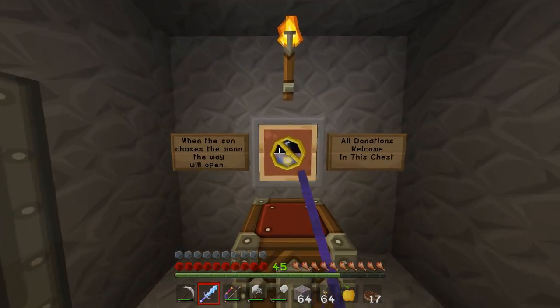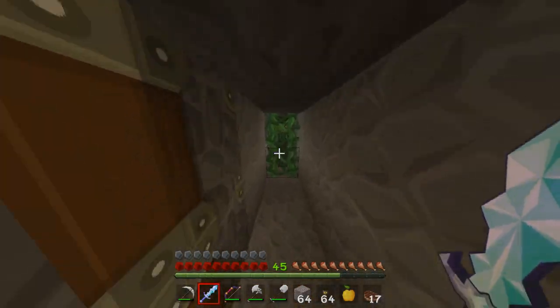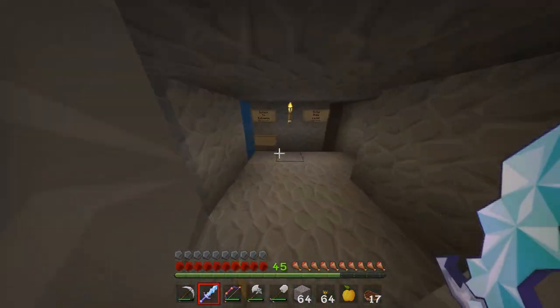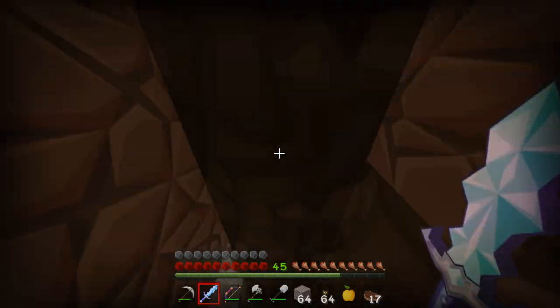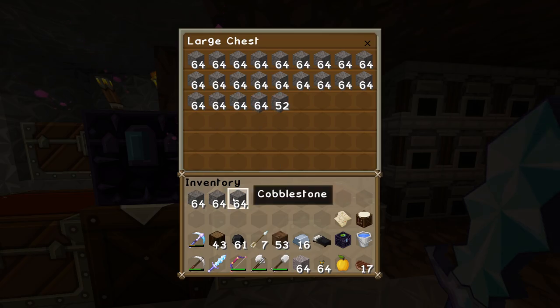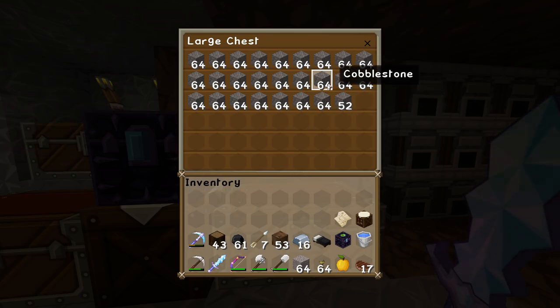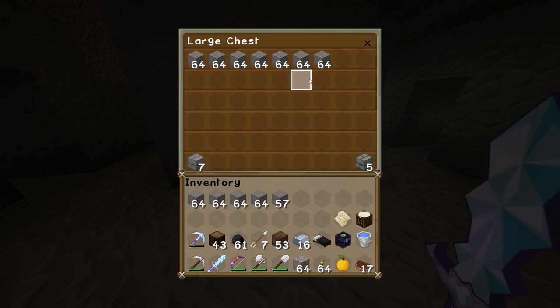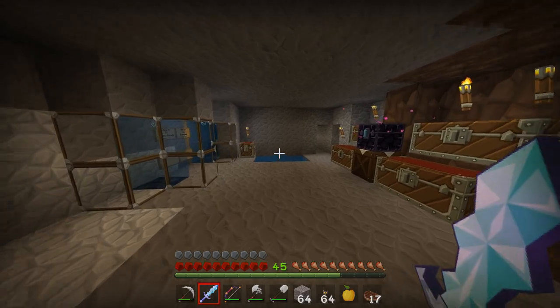I've expanded the sugar cane again even since episode 20, but the cobblestone donation is pretty significant because we are really cruising through all of our stone in the construction of the highway, and so that will help us out dramatically. I don't think we have that much stone left so we're going to start smelting some.